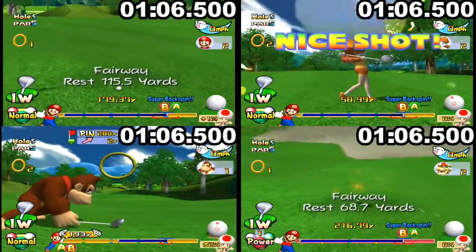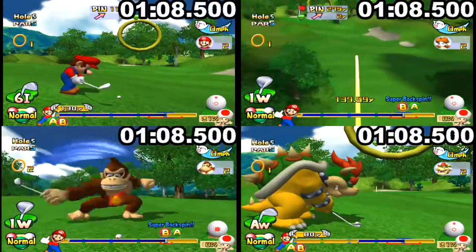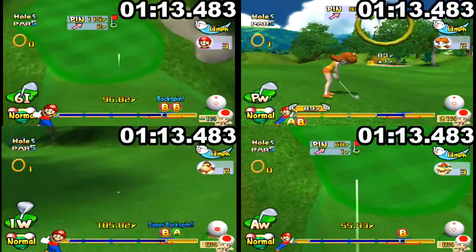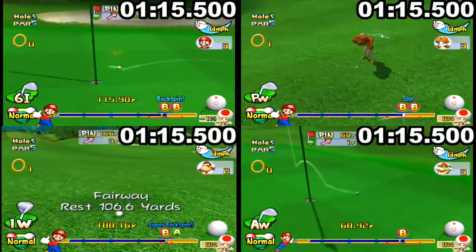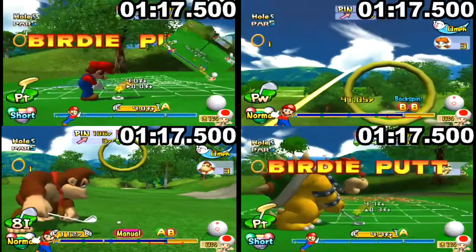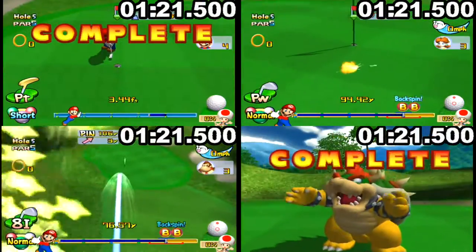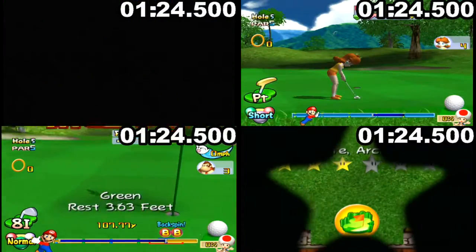This hole's routine is pretty simple. You go for the rain on the right with a normal unpowered drive, and then to the next one, and then to the third one with a wedge or short iron. You just want to do those as low and quickly as you can for the most part.